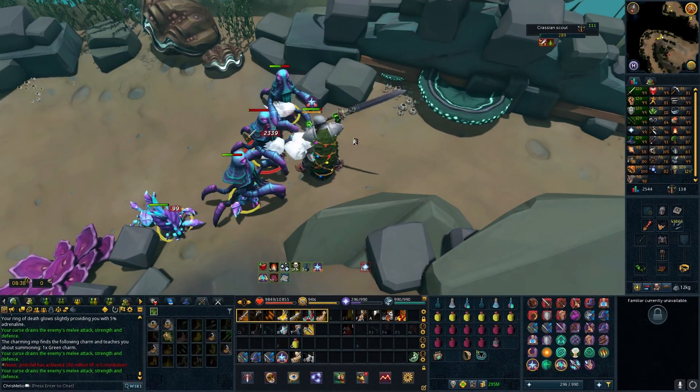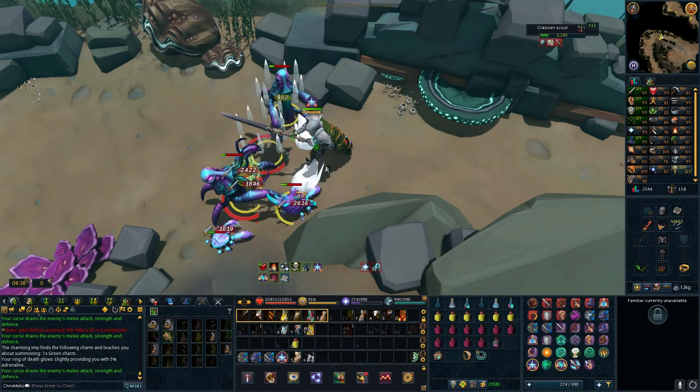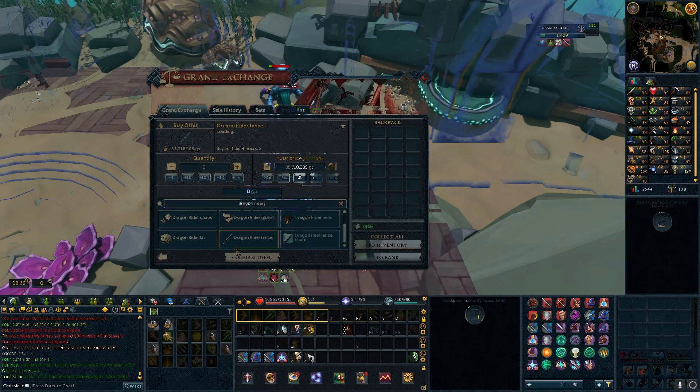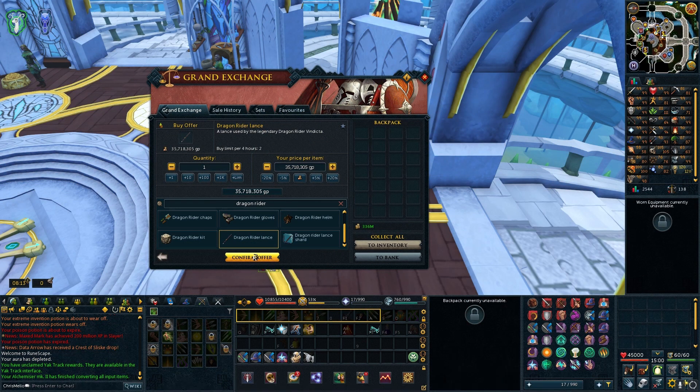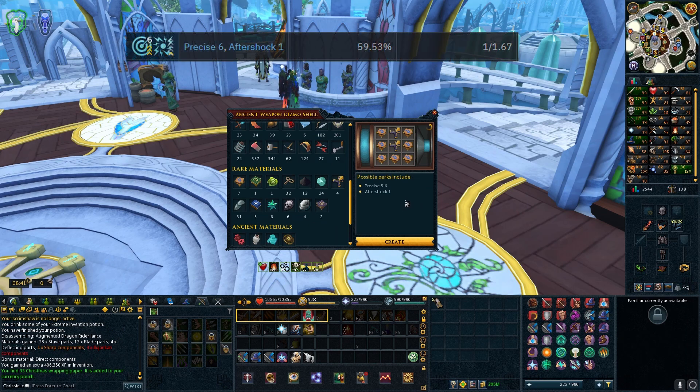Next up is my main hand perks, Precise 6 Aftershock 1. For these perks I'll need 7 Armadyl and 2 Ilujankan Components. Luckily I had enough Armadyl Components for one attempt, so for the Ilujankan Components I bought a Dragonrider Lance and hit ED3 once again. For this perk I have a 59.53% chance of getting it — much better chances than the previous.